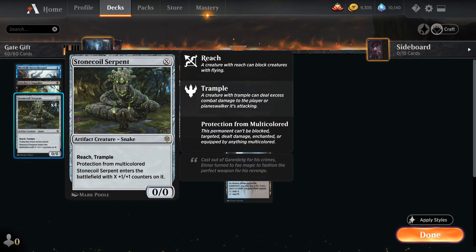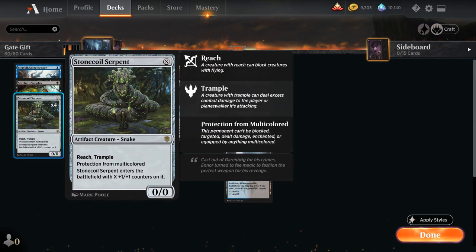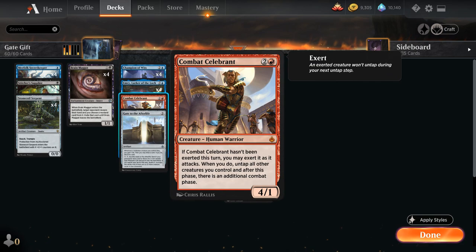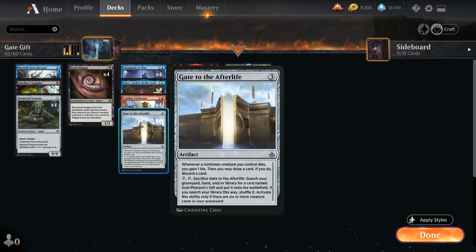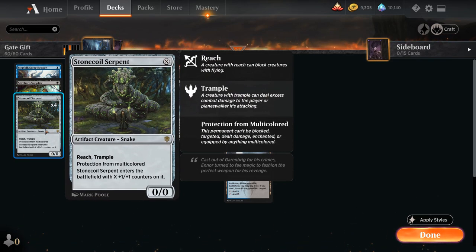We've got 4 copies of Stone Coil Serpent, which might seem like a strange inclusion, but it plays a few different roles. First, we can play it for 1 mana to enable a turn 2 Emry, which can speed up the process. And if we already have a Gate to the Afterlife in play, we can play Stone Coil Serpent for 0 mana, which will essentially die right away, triggering the Gate's ability to gain 1 life and draw a card. So not only are we putting an extra Serpent in the graveyard to enable Gate, but we also get to draw a card, potentially putting an extra Combat Celebrant in the graveyard to get back with Godfarrow's Gift. We can also get back Stone Coil Serpent with Emry, and if we reanimate it with Godfarrow's Gift, it will be a 4-4 Zombie with Reach and Trample.